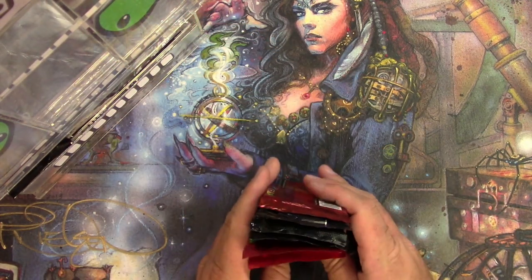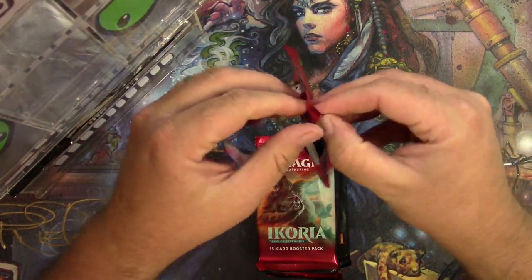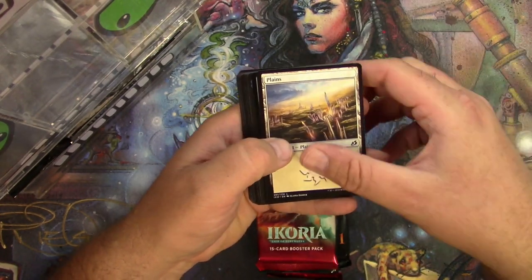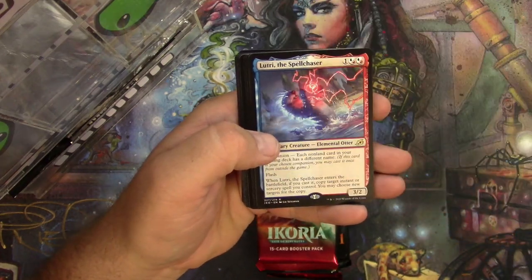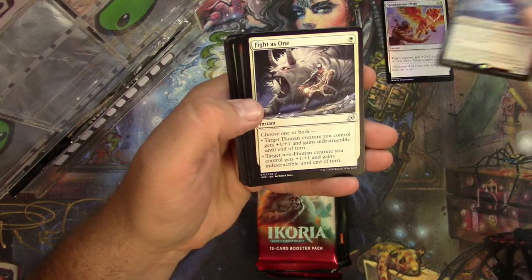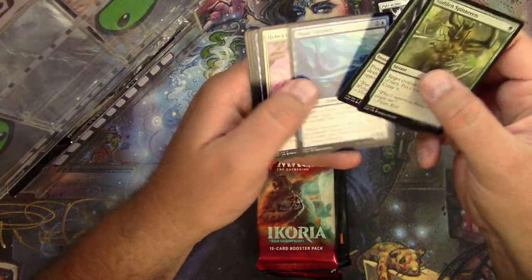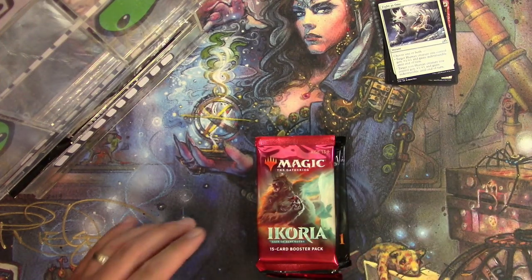Good luck James! Let's see what we can get out of this pack of Ikoria for you. Soldier token, Plains, a foil Spontaneous Flight, and a Lutri the Spellchaser — little cute otter, lightning otter companion. Fight as One, Sanctuary Smasher, Regal Leosaur in the alternate. That's it, next one up.